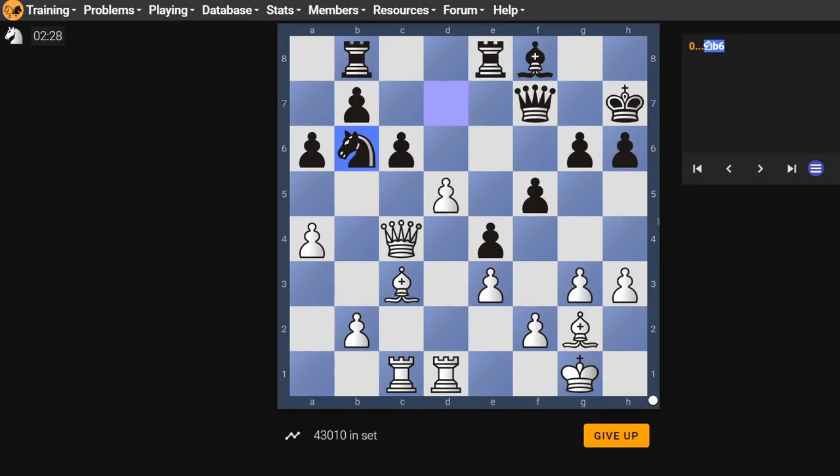It looks like it's just d4 or diagonally backwards. I noticed d4 threatens h8. Then they have to respond to the mate threat on h8, so you can pick up the knight — checkmate. Is that the idea? I think so. Let's see: queen d4, if they do something dumb you go queen h8 which is checkmate. Yeah, that looks right.